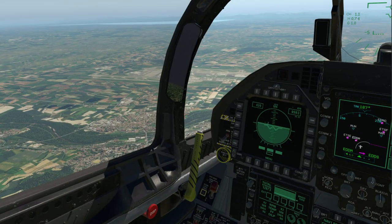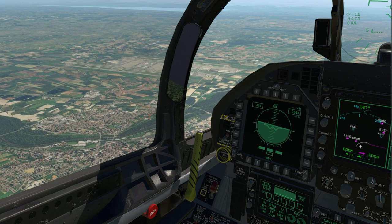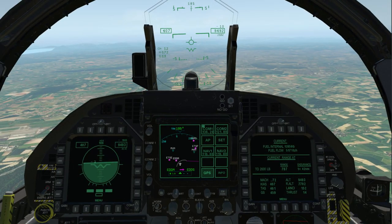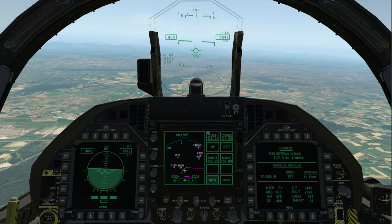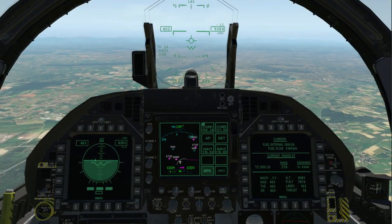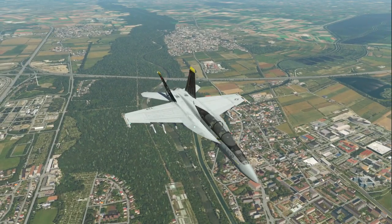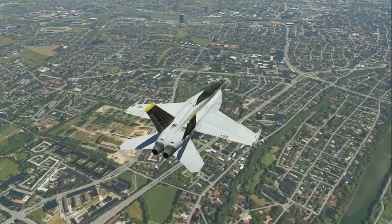Munich airport is well outside of Munich. This is EDDM, the main airport for Munich, but we have to go a bit further before we reach Munich city center. I'm still descending and it's still loading — we'll get some hesitation as it does so. Okay, this is Munich — quite an extensive park over here, lots of parkland right next to the river until we actually get to the city center.